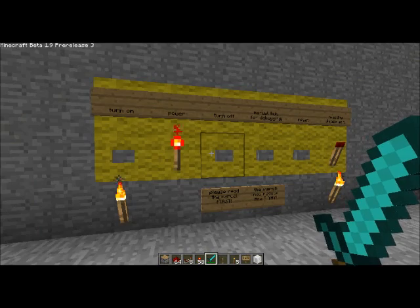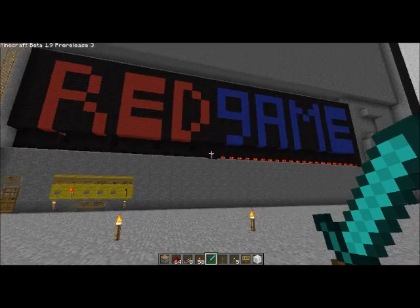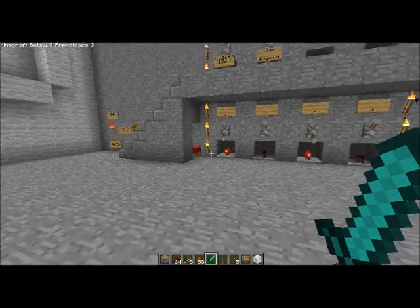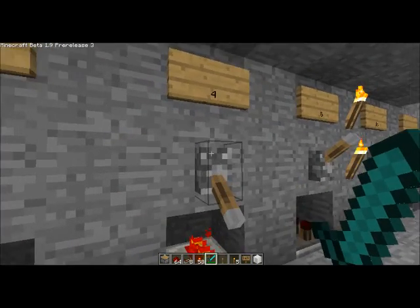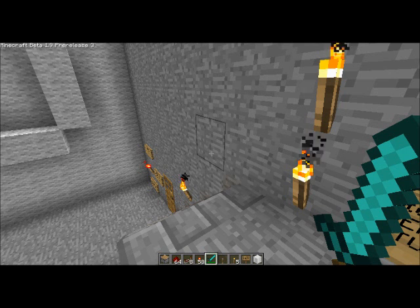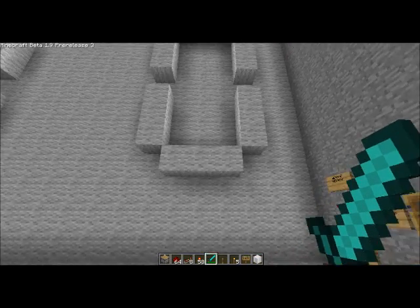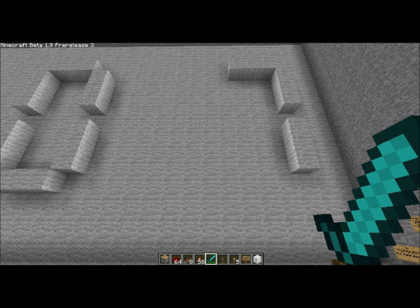We turn the thing on. Startup screen. It looks much awesomer from up there. The lamp turns on, saying we can enter the second number. We're doing 5 plus 2, which is 7 by the way. So I put in 2 and accept. Now we wait — and the answer is 7.